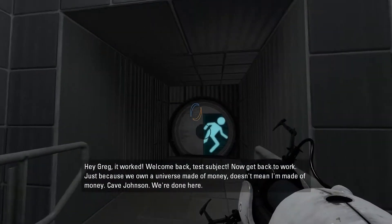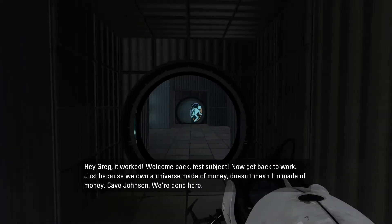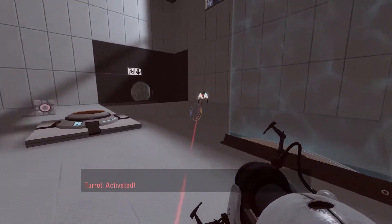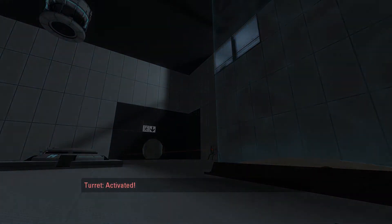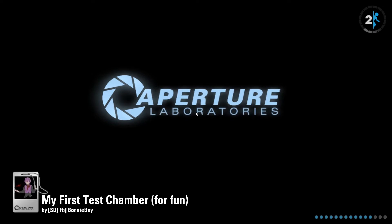Welcome back test subject, we made it back — now get back to work. Just because we own a universe made of money doesn't mean I'm made of money. Okay, we're going to go to work. I should portal — that's a good idea. My first test chamber — that scares me. First test chambers, they are always scary, especially when people figure out that they can use portals.